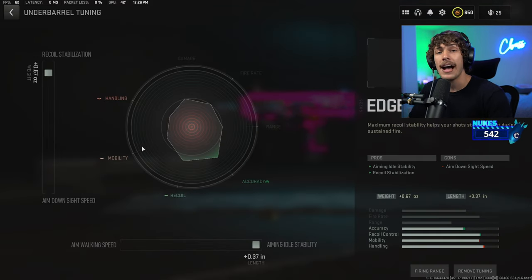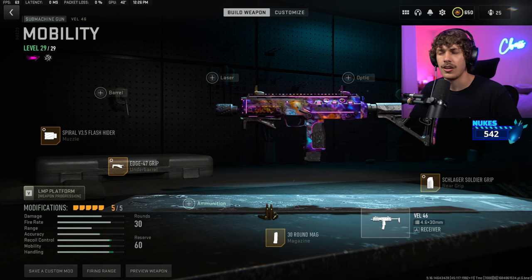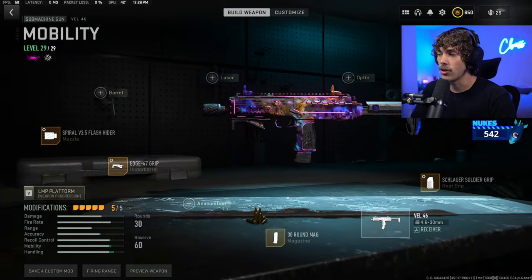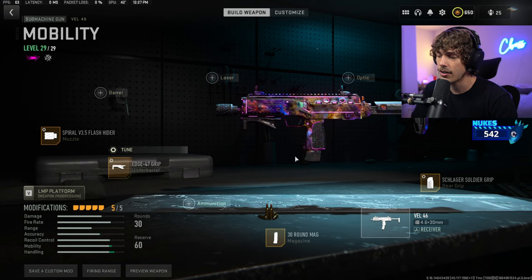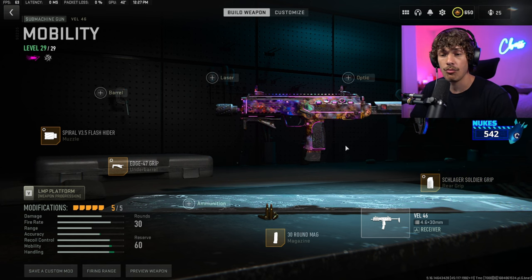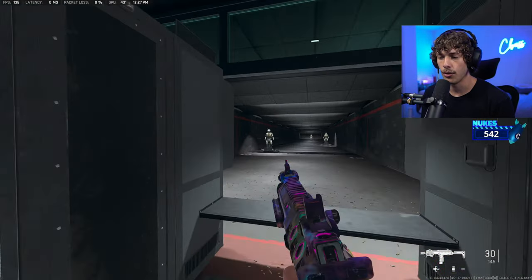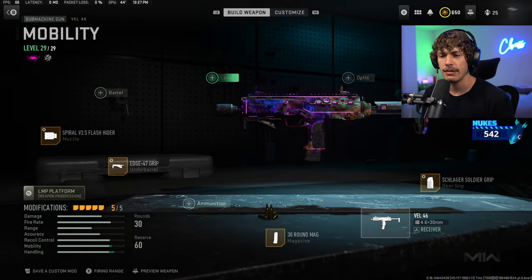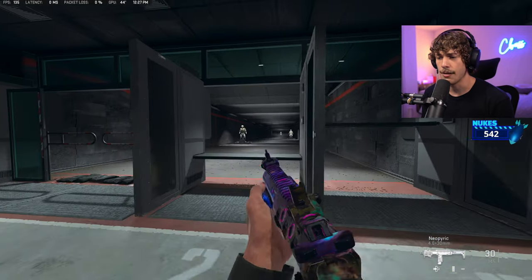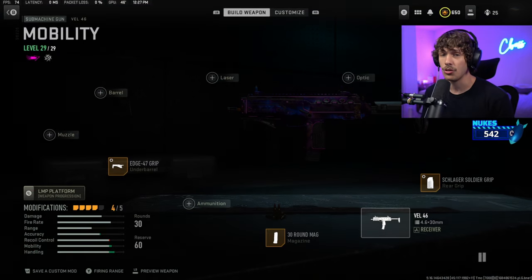For the underbarrel on the second build, we are running the Edge 47 to maximize recoil control — it will bring down ADS speed by a lot, but you won't really notice it. For the stock, we are running the Demo RTX stock. Tune for aim walking speed and ADS speed so the weapon feels a lot lighter. We keep the same rear grip and 30-round mag. This is the harder setup — the first one is easier and more popular — but this one lets you beam targets up to long range and is super snappy for aggressive players.